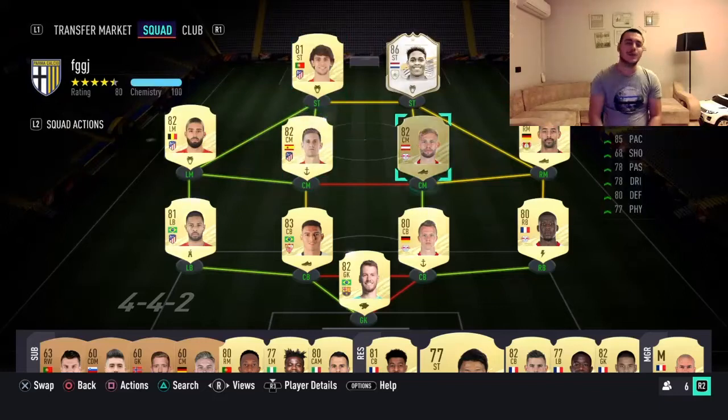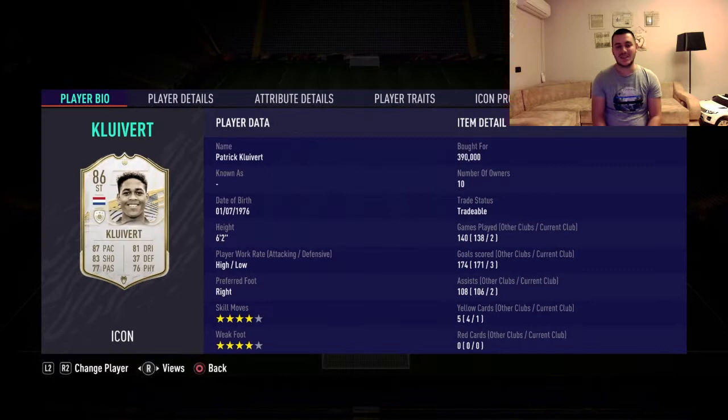Hello everyone, Noreen here, welcome back to another FIFA tournament video. Today we're gonna have a night in review and it's gonna be the 86-rated Patrick Kluivert, the Dutch legend. We all know how good he was in his days — four-star skill moves, four-star weak foot, high/low work rates, just incredible for a striker. He is right-footed.